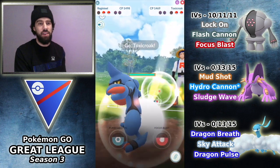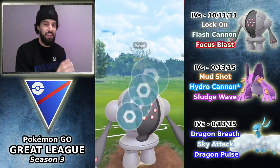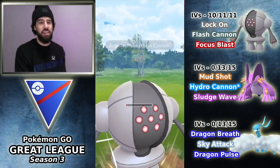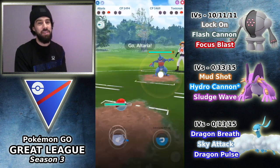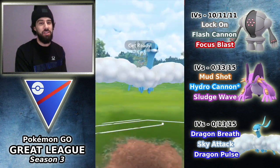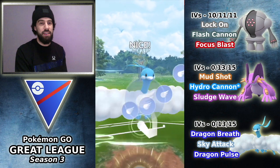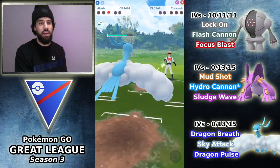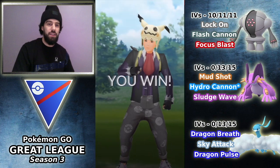Opponent brings in the Toxicroak. I build up for the Flash Cannon, and an amazing switch on the opponent's part — knowing where we were in energy — catches this Flash Cannon onto the Haunter. Fortunately for us, we do have Alteria to pretty much destroy this Toxicroak. So despite the heroic sack swap there, it is not going to be enough to win this game. Alteria is going to finish it off — pretty good win for us. Did win the lead.